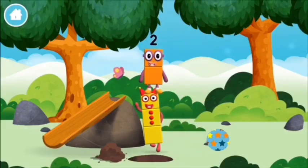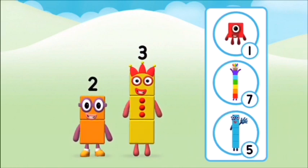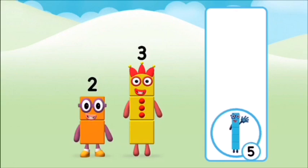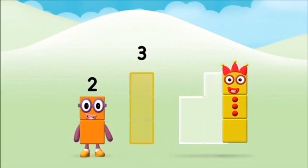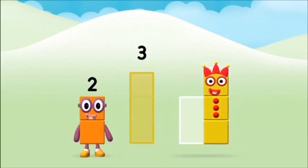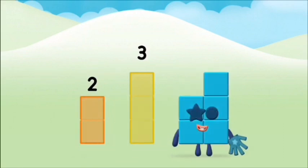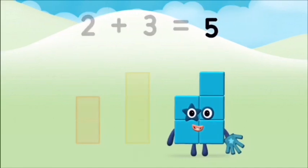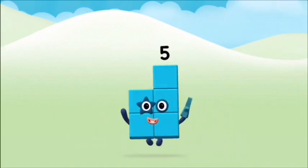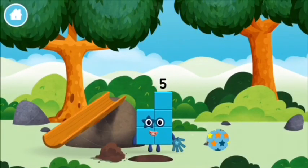The number blocks like to have fun! What number block can you make by adding these two together? Well done, you were right! Now add the number blocks together. Two plus three equals five! Great! You made number block five! You made a new number block!